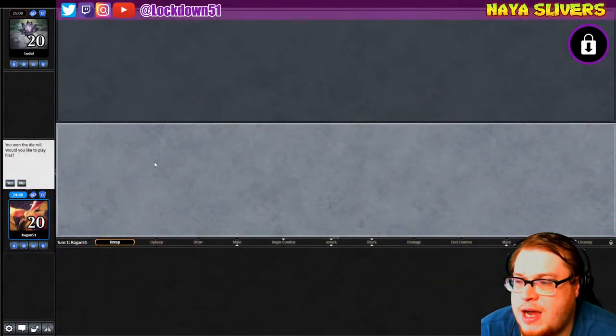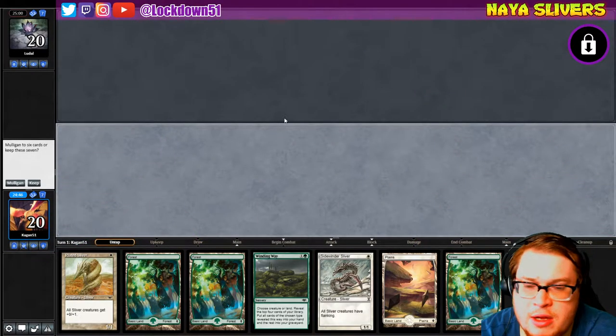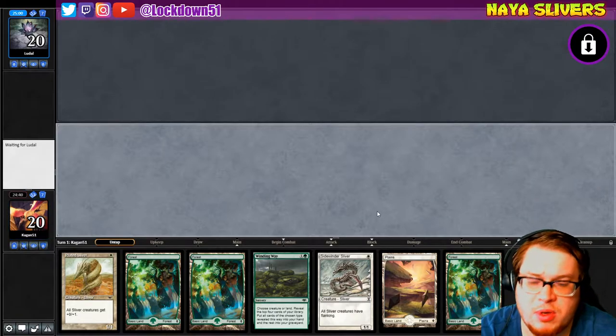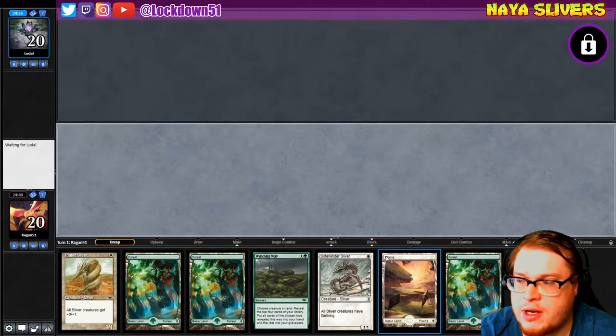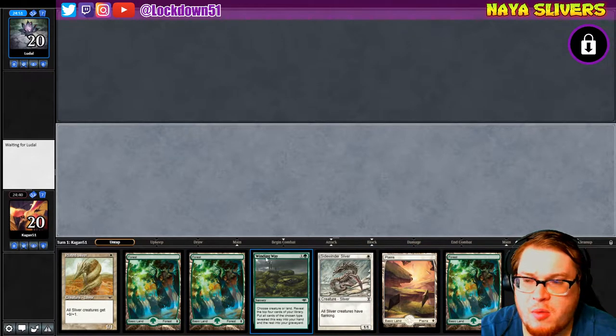Welcome back everybody, it's time to lock down some more nice Slivers. We won the die roll against Ludahl. Looks like we have a pretty crummy hand — nah, this is fine, we'll keep it. We can Winding Way to refill; it's not very powerful but hopefully our Winding Way will pop us off.